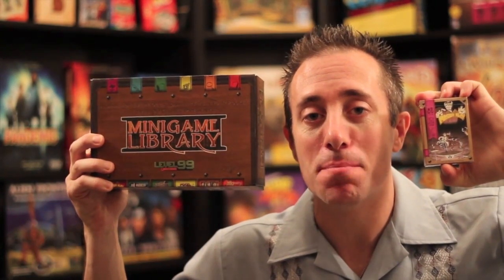It's from Level 99 Games and it comes in the minigame library, which has plenty of games to play with. It's three to six players, it's a light card game, takes about 15 to 25 minutes, and it's all about bluffing. It's a free space game where you're throwing cards face down and hoping that your buddies will run into your traps and get completely screwed over. Let's check it out.